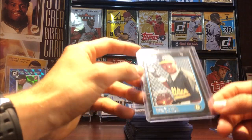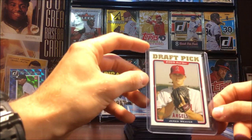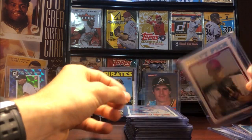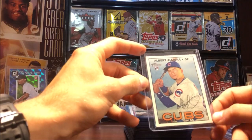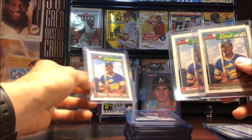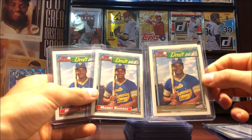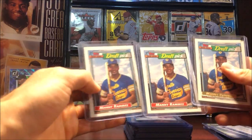Miguel Tejada 97 Bowman rookie. Jared Weaver 2005 Topps Update rookie. Albert Alomar — Roberto Alomar rookie from Topps Heritage. Another Jared Weaver rookie. Then we got a few Manny Ramirez rookies — one of them is the gold parallel, so that's pretty cool. And then of course the base draft pick rookies.